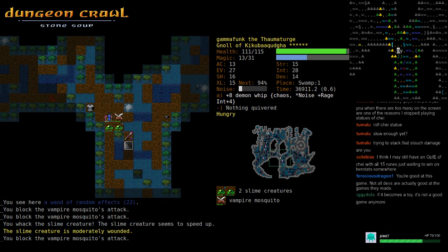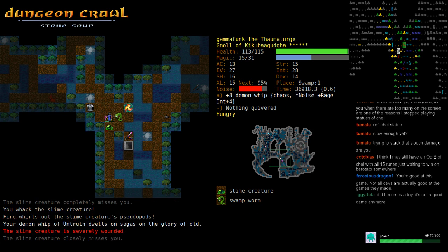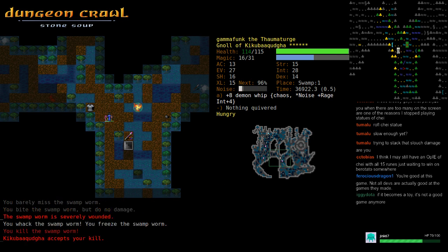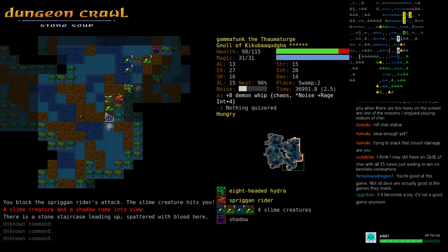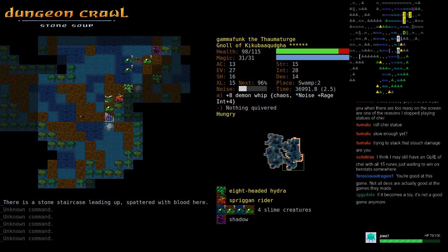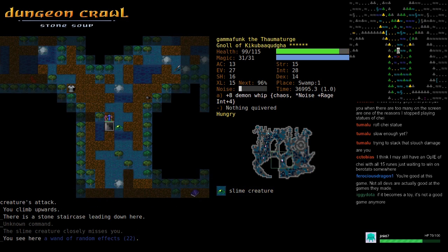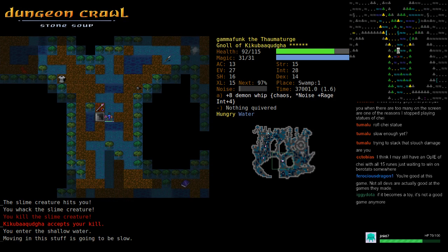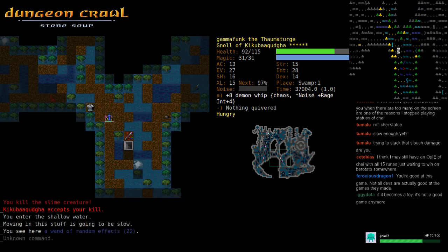Slime creatures can berserk — how about that. This is a little nasty: this guy poking me, plus the hydras and all the other slime creatures.